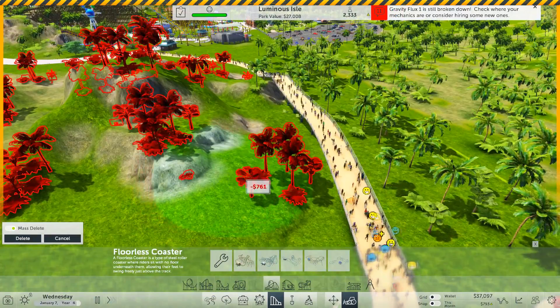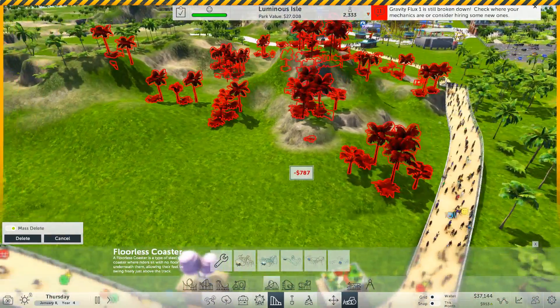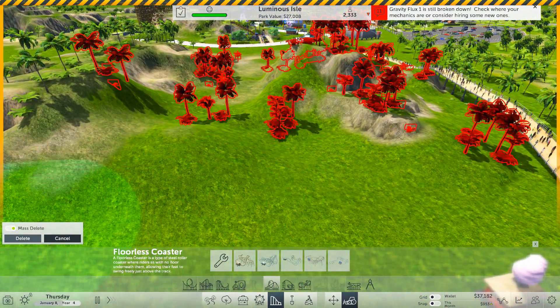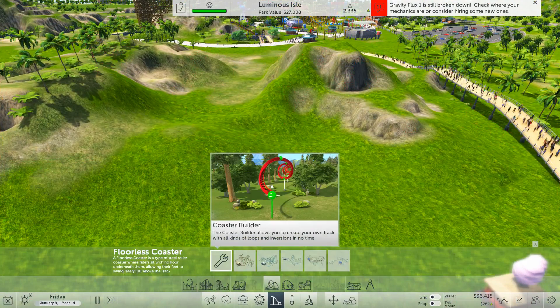Anyway, I'm not sure there are any rocks. But what we're going to do is we're going to just clear the area a bit, because this is where the coaster's going to go. And then we're going to build the coaster. So back to the coaster — floorless coaster, coaster builder.